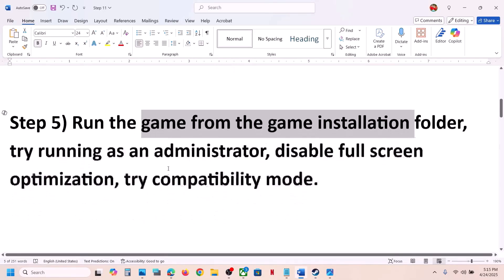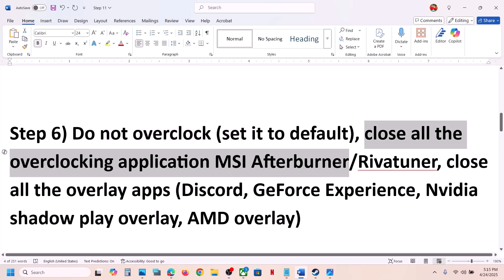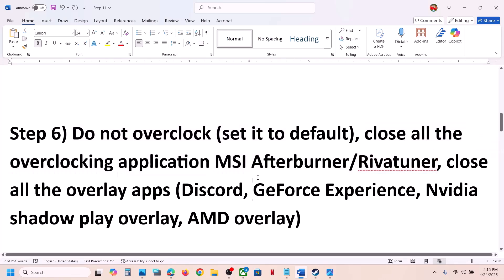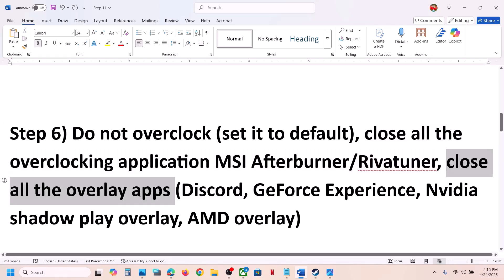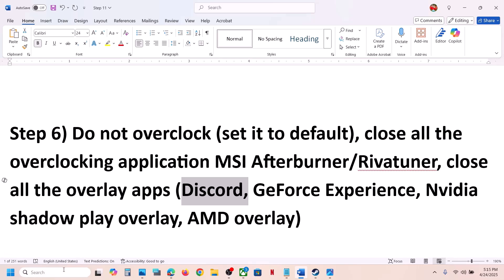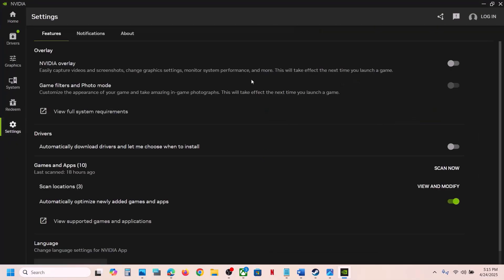The next step is to not overclock your computer. If you have overclocked your computer, set it back to default and remove the overclock. If you have any overclocking applications running like MSI Afterburner or RivaTuner, close them and then launch the game. Also, if you have any overlay applications running — like Discord — go to Discord settings and turn off the overlay. If you're using the NVIDIA app, go to settings and turn off the NVIDIA overlay.